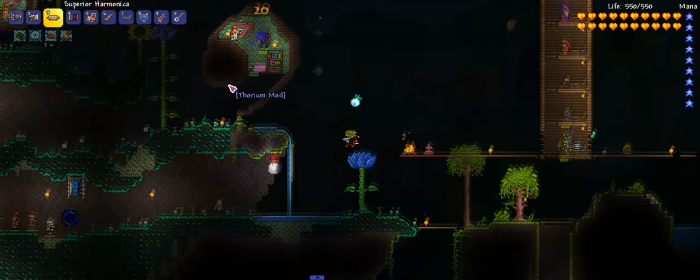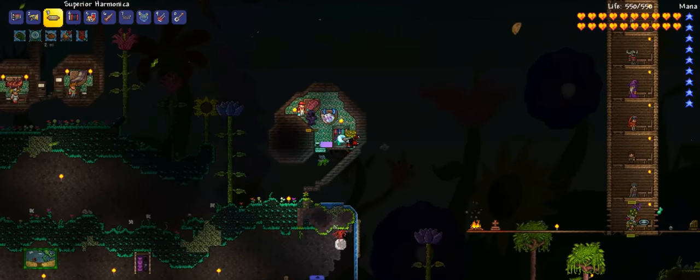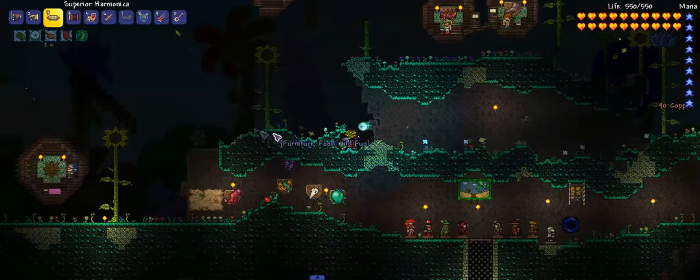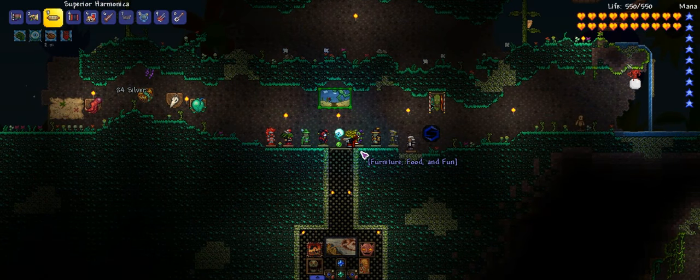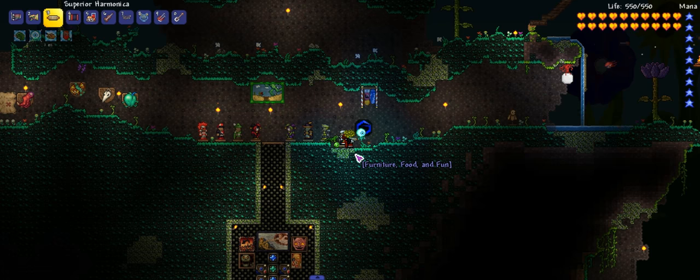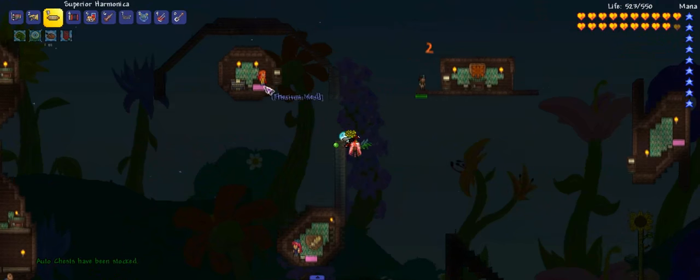We're gonna talk to the Mutant and use the Harmonica for the boss we're gonna kill here - the Jellyfish. Why are we killing the Jellyfish? Because the Jellyfish has a new drop, that's why. I stuttered all my words. Okay, just get rid of that guy.